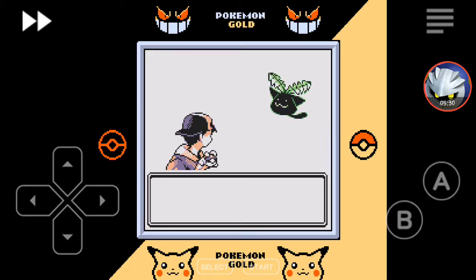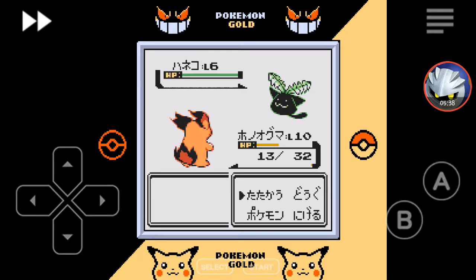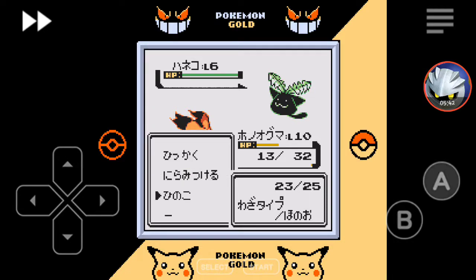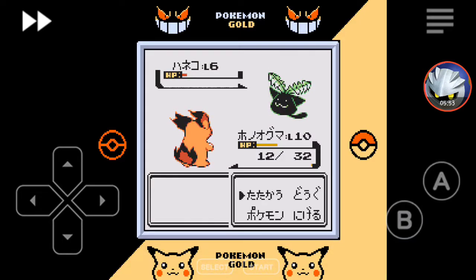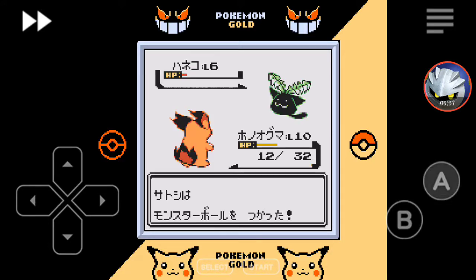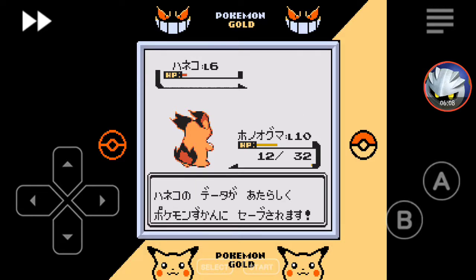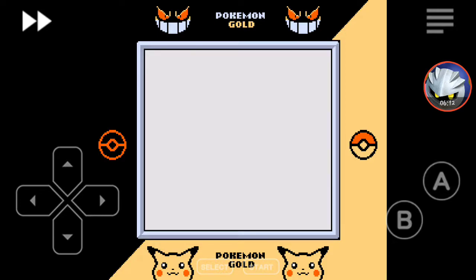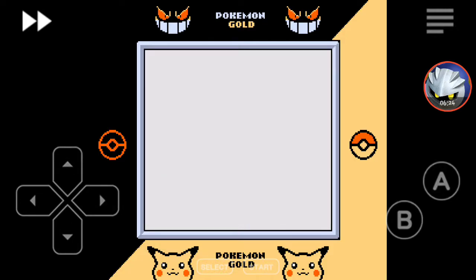Oh, there's a Hoppip — a very weird looking Hoppip. I actually encountered this while playing with Dominic earlier, and yeah this does not look very good. But I'm going to catch it anyway. Let's use Absorb. I also don't know why there's an SNES border — I should mention that. I'm going to name it... smiley face. That's a lot of letters.